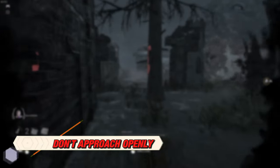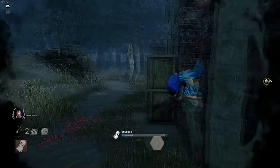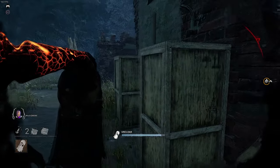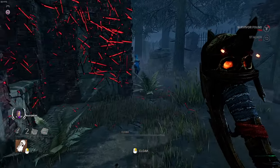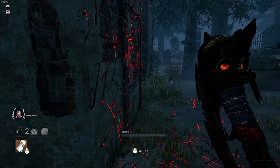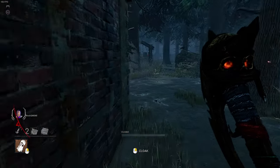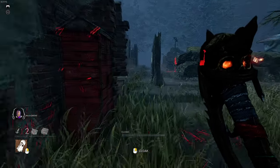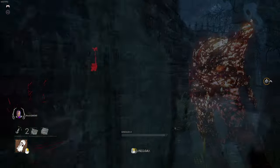Number 1: Don't approach survivors openly. One of the biggest mistakes you can make while playing as a Wraith is approaching survivors openly. He's buffed and won't be visible to the survivor until he gets decently close to them, but a lot of skilled survivors have a very good reaction time and are able to react quickly when they see a glimpse of the Wraith's invisible state, which could give them an advantage.